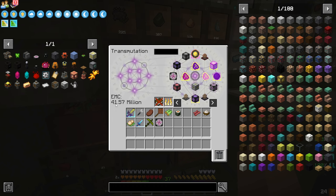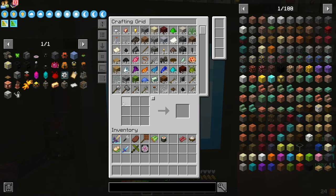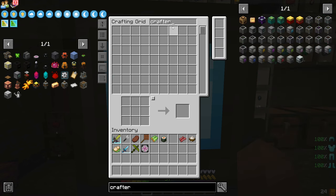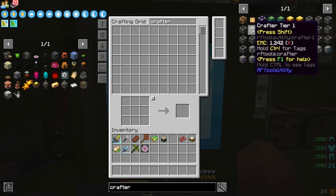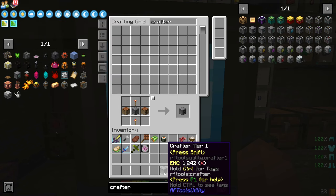We're at 41 million EMC. The way we could do this is make a crafter — I'm going to say the tier one crafter is all we're going to need.